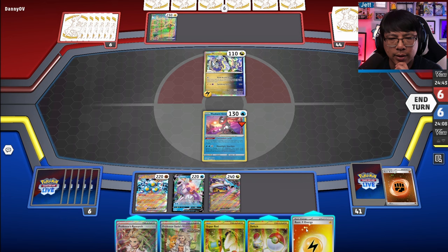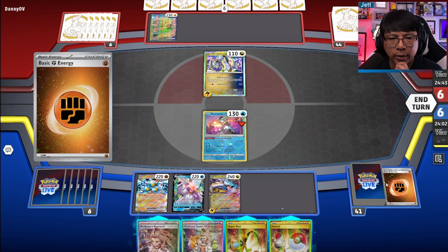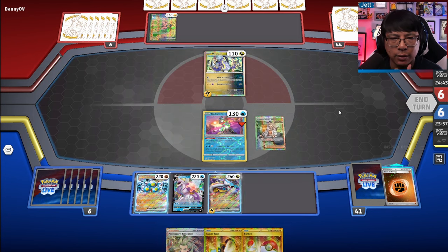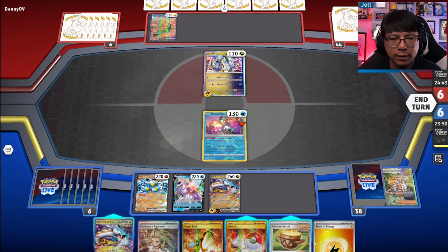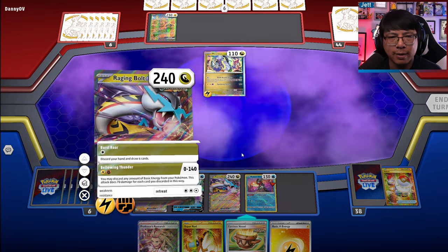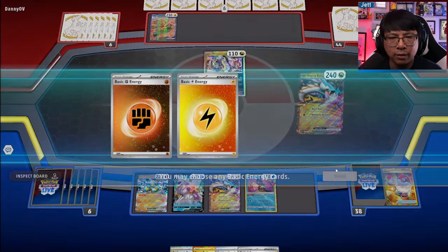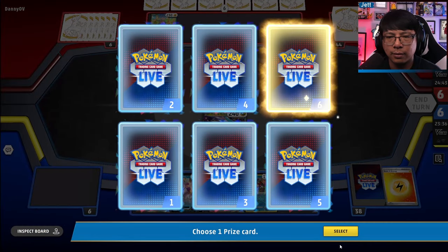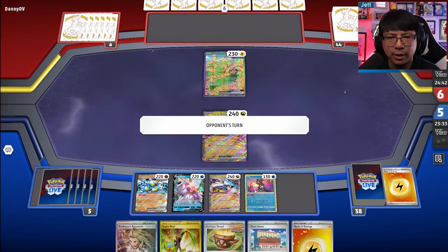The deck is skewed towards throwing Fighting in the discard pile. Let's attach the Lightning — we have to go in. We go to the second Raging Bolt and attack right now. We're doing 140 damage — they lose the Miraidon. Now it's an Iron Hands with nothing, giving us an extra turn of setup to figure things out.